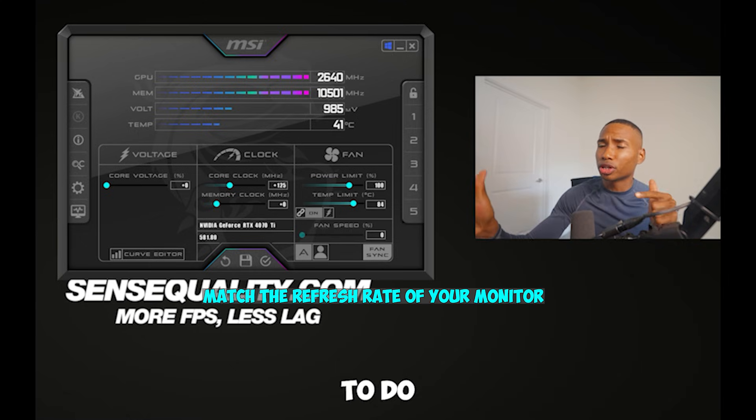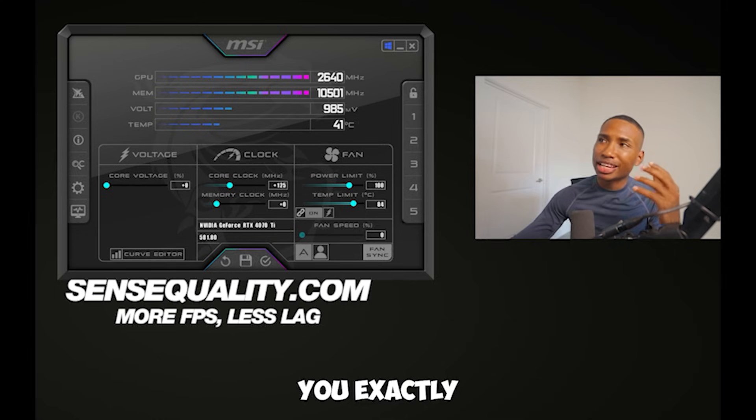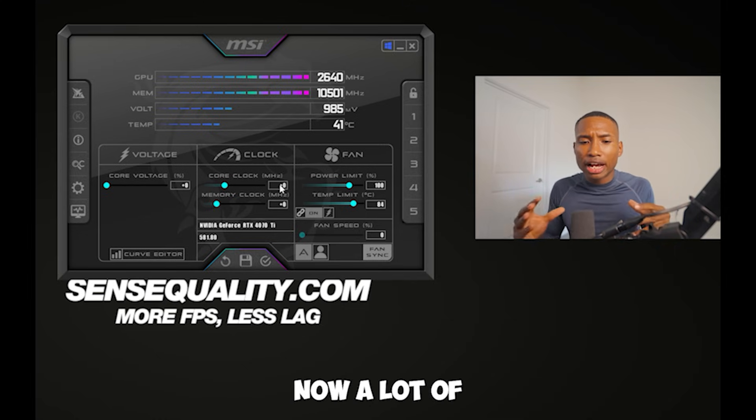So the first thing we're going to do is download MSI Afterburner — I'm going to leave that link down below. And I'm going to show you exactly step-by-step how to do it the easy way.